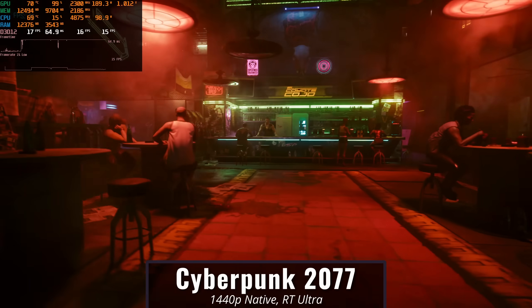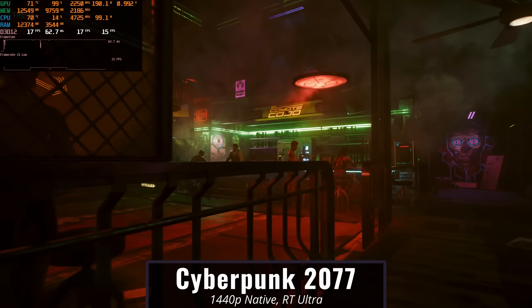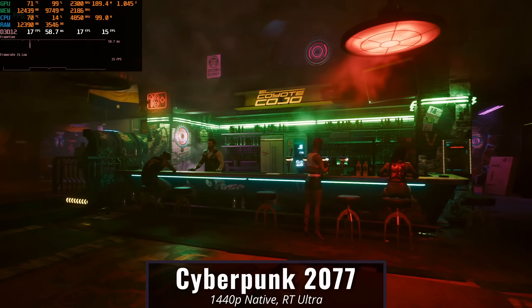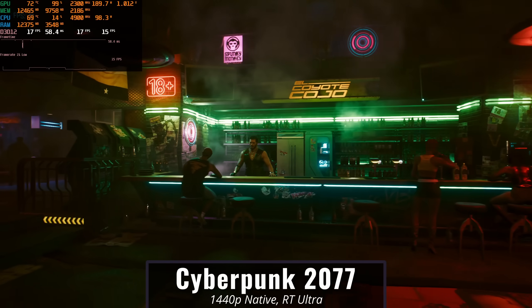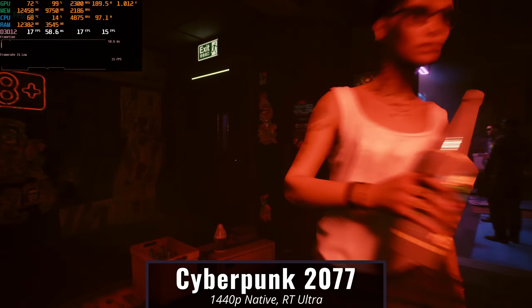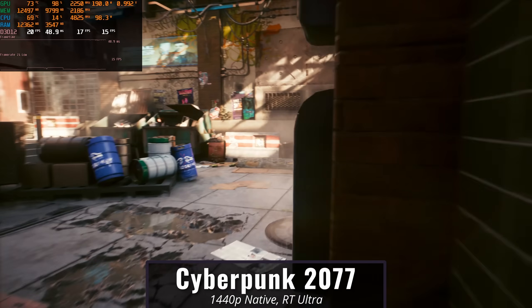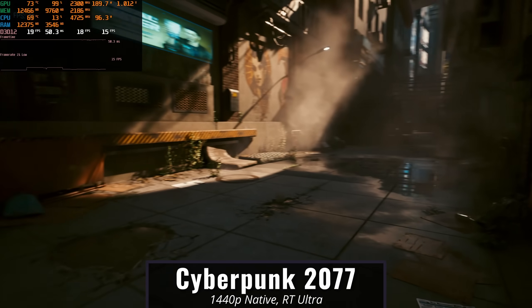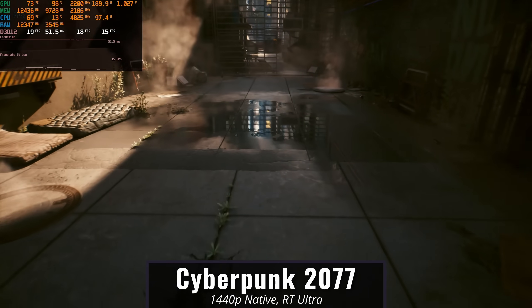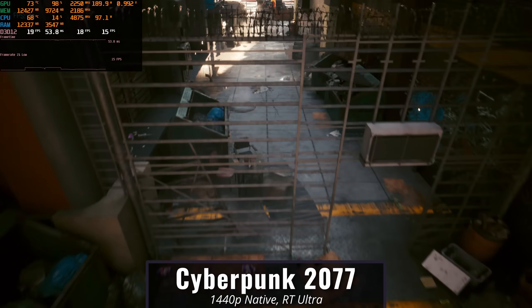Let's crank this up with ray tracing on the ultra preset. You'll quickly notice that while the frame rate drops, the VRAM usage goes up — allocated VRAM is 12 and a half gigabytes, nearing 10 gigabytes in use. So if you're on an eight gigabyte graphics card, you're definitely going to hit problems at ray tracing ultra 1440p native. Even 10 gigabyte cards might not be free from problems, because you need at least a little buffer. Realistically, on a 10 gigabyte card you're looking at about nine gigabytes used in-game.